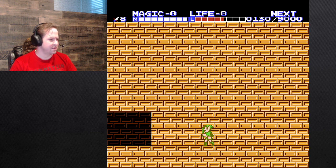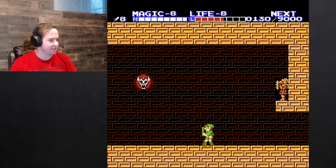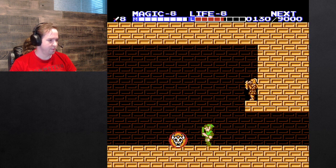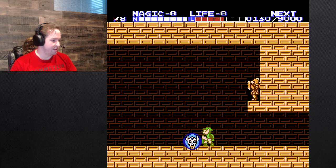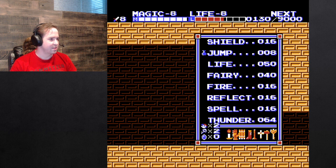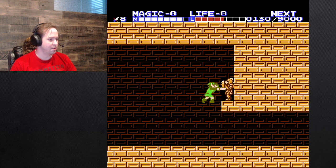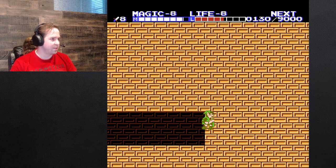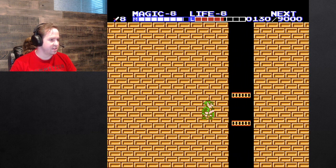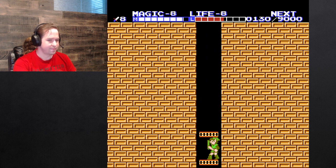And then here there's the big version of the invincible flying heads. Kill him — there we go. Do I still have jump? I don't. I got some magic back which is not nothing.